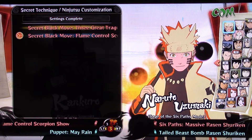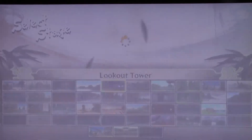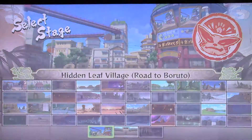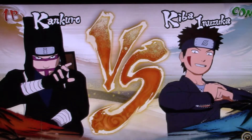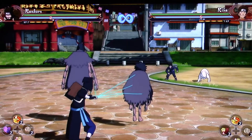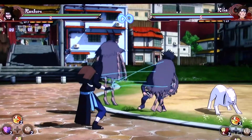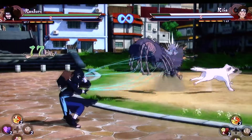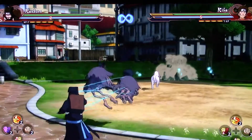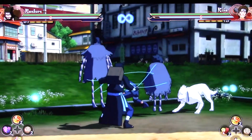Apparently he has two ultimates and jutsus, so we'll start with the first one. If you watched my Revolution videos, you might know he's a special kind of character — he's a puppet master character. So you attack with his puppets. Here's his basic combo, might as well get up close. Up combo.